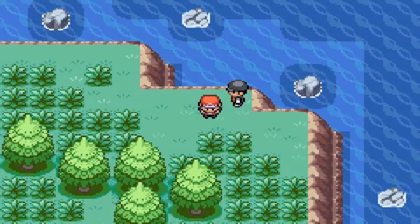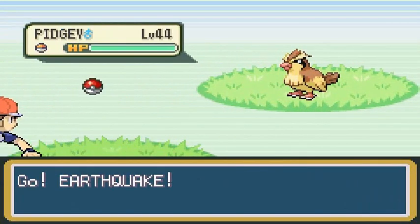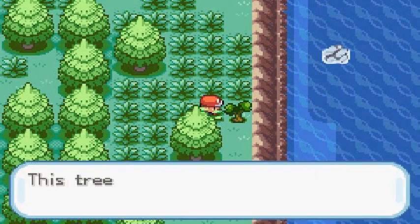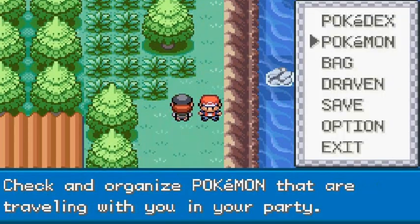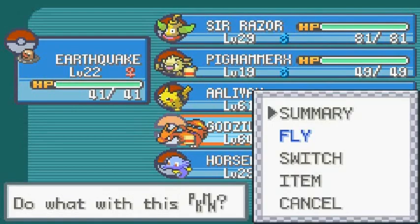We get attacked by a level 44 Pidgey — that's scary. We're going to run away since Earthquake is a little faster. Let's cut through so we don't get attacked by more Pokemon. There's a Team Rocket member right there, so let's go ahead and deal with this quickly.